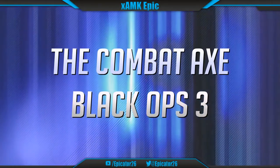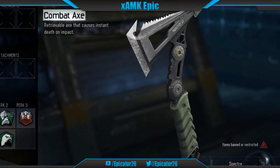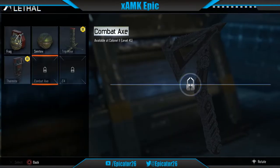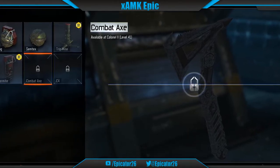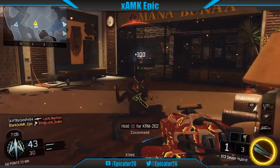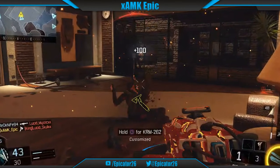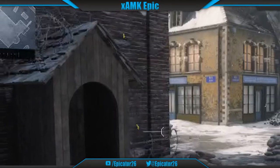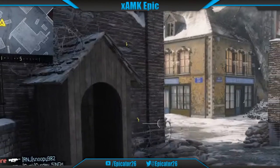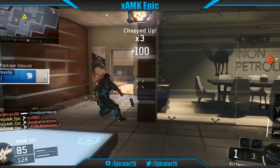Number 8: The Combat Axe, Black Ops 3. As Treyarch's third installment of the hatchet, the combat axe in Black Ops 3 was not too bad a lethal option. Available for unlock at level 41, this version was a very decent addition to any class setup. Having a reasonable throw speed of 0.3 seconds, alongside being able to retrieve this axe by simply walking over it, as well as being able to see the axe from distances with the help of a yellow glow showing through the map, this lethal was one of the more deadly versions of the hatchets for Call of Duty.